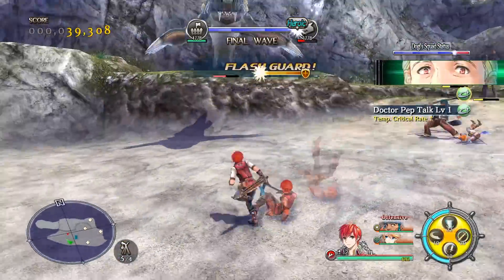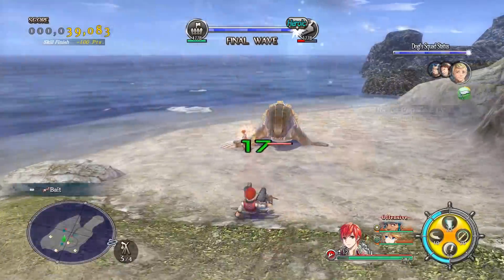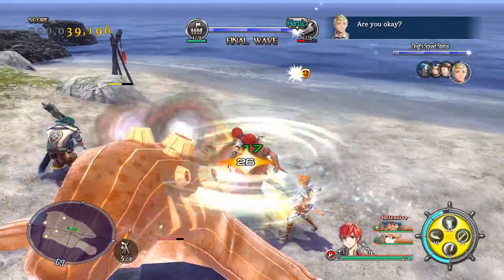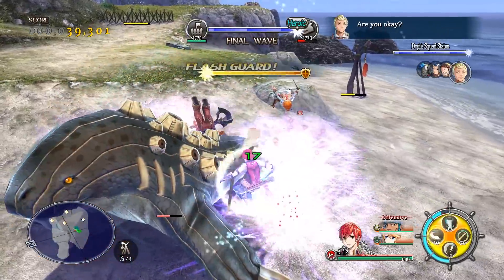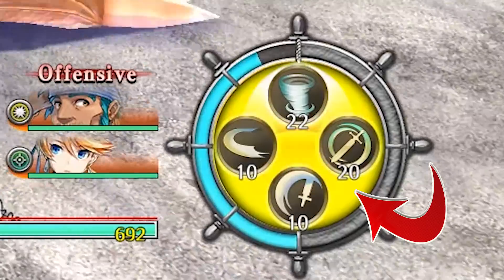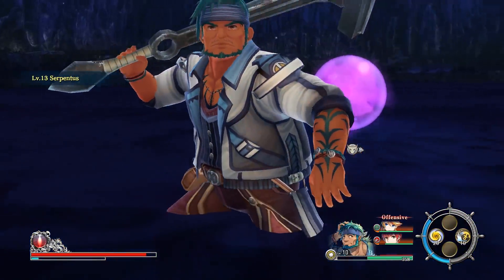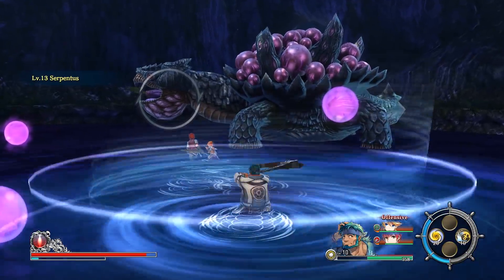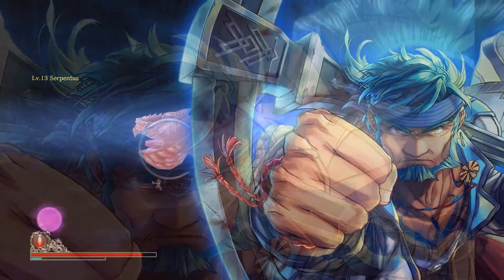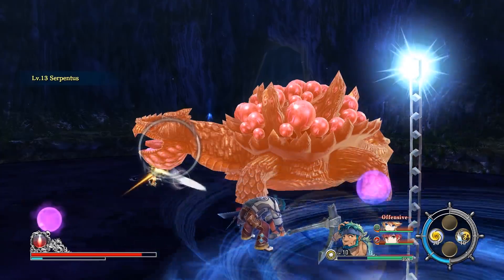The block works like a parry mechanic, because you'll need to time it properly, and when you do, you trigger a skill called Flash Guard. You gain temporary invincibility and all your attacks will be critical hits for a short time. It will also fill up your extra gauge, which you'll need for executing special moves. The SP bar is the resource for using regular skills, and it fills up pretty fast, especially if you take advantage of timing your attacks properly.